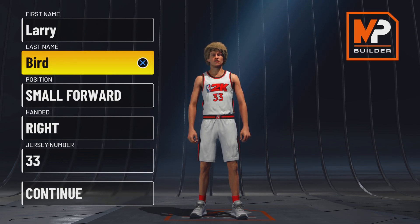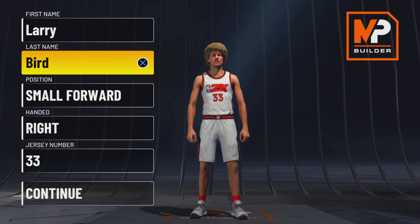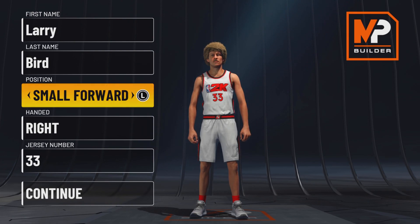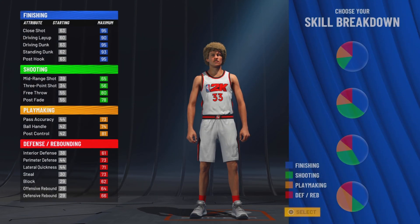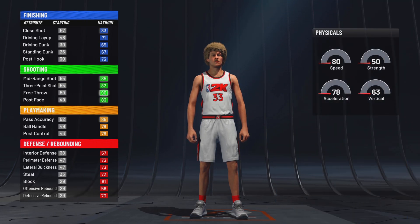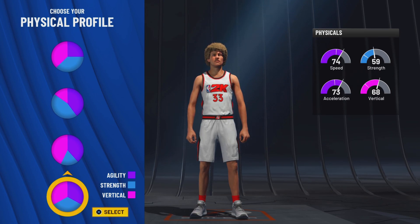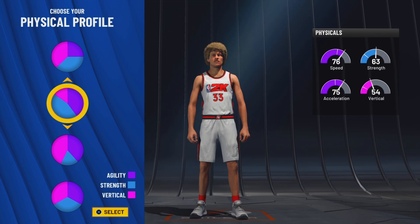So I want to get into the building system and see what we can do. For the first build, position small forward, because in the game he is a small forward first. I think he was right-handed, jersey number 33. The pie chart we want to go with is the mostly green and yellow pie chart. I went into the system and I saw his physicals — he had a 65 speed, a 65 strength, a 65 acceleration, and a 54 vertical. So we want to go with the speed and strength pie chart.